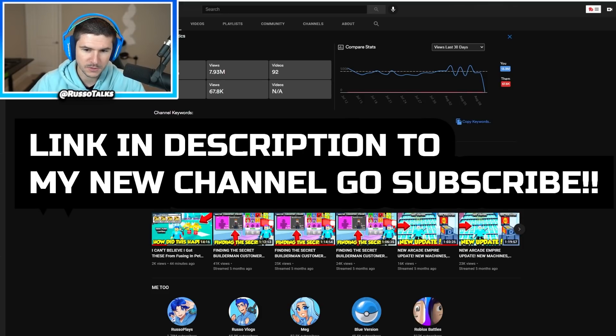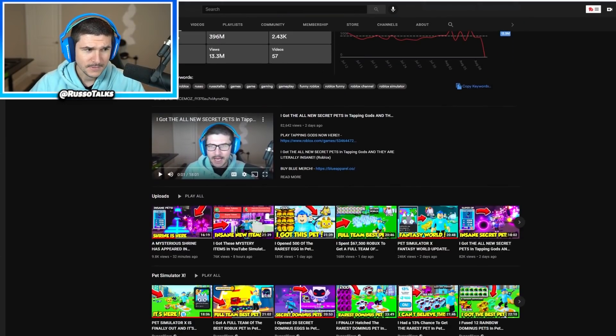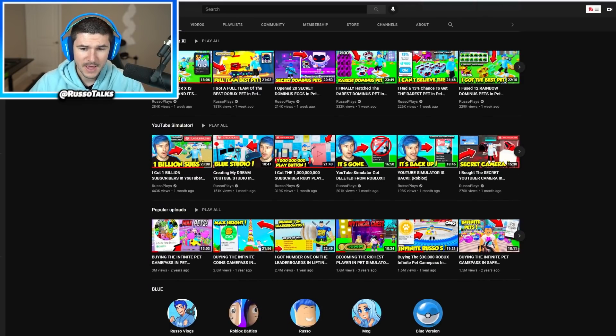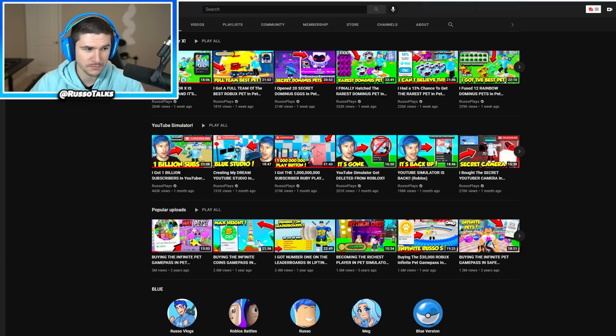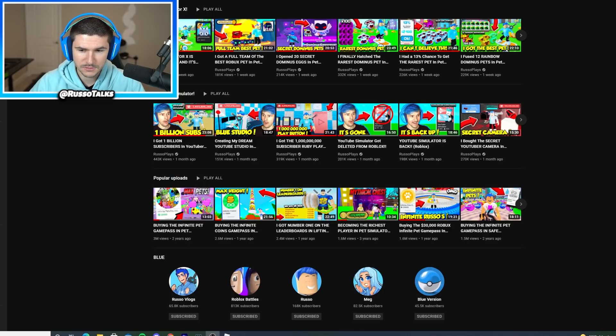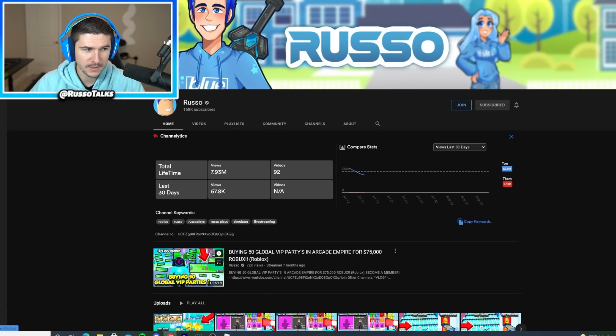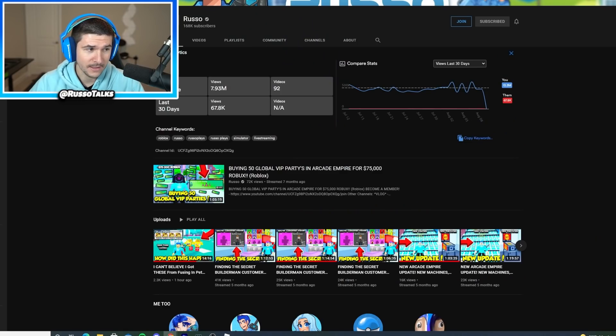Or you can just do this when you're on my RussoPlays channel — you scroll all the way down to the bottom, and when you see the Russo one, you click the one that says Russo. There you go. Subscribe to the channel. I know we're going to get 200k likes really soon. So go subscribe — just go subscribe.